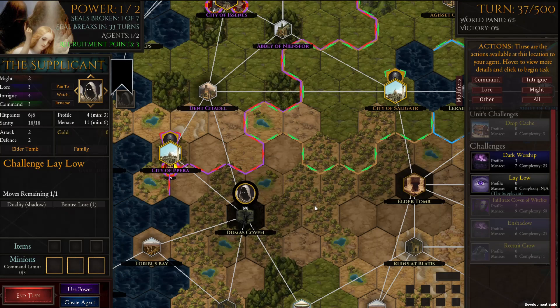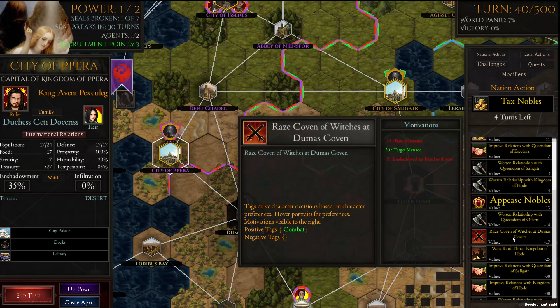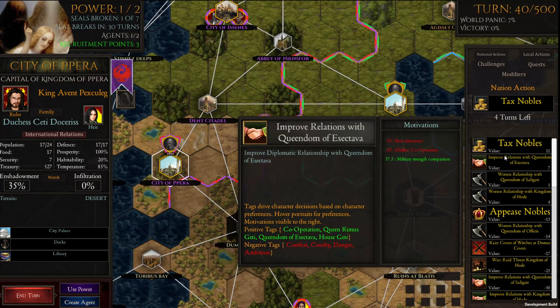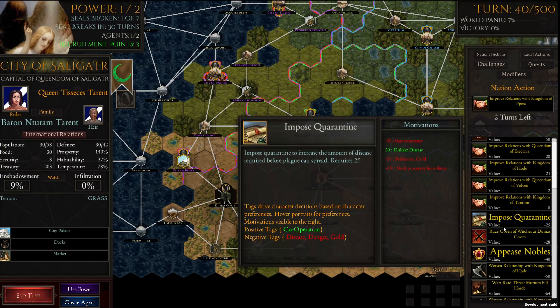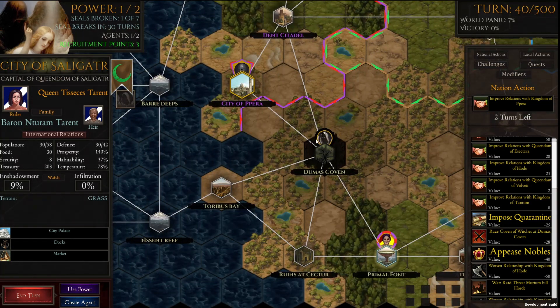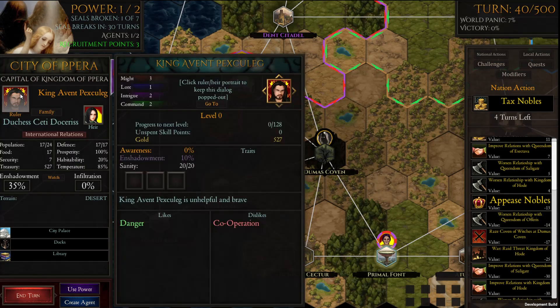We can get one use, and then the second use will get us into the territory where other nations will take notice. If we look right here, their motivation is minus 17 at the moment because it's minus 35 base plus 20 from the target menace. And if we go to 40, that's the point where it might show up as the top motivation and we might lose this coven. Other nearby nations are also thinking about erasing it, though their distance reduces their motivation.